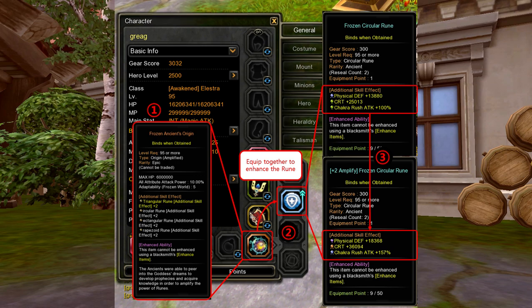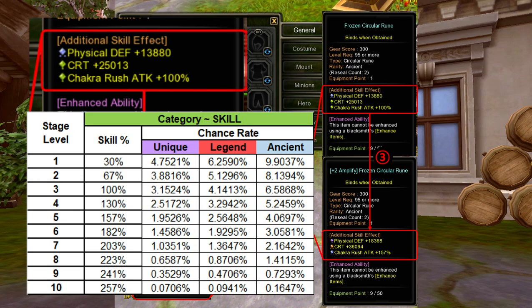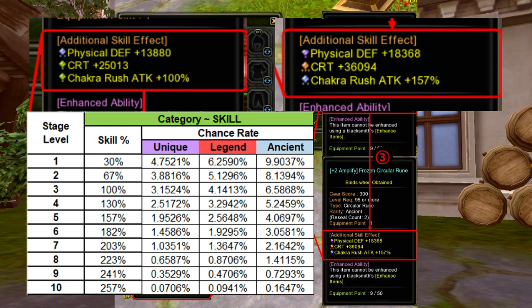As you can see in this illustration, the Chakra Rush Attack, 100%, is a stage level 3 skill stat, but with the Frozen Ancient Origin equipped, the Chakra Rush Attack became 157%, which is a stage 5 skill level, which means it amplified the stage level 3 Chakra Rush Attack by an additional 2 stage levels.